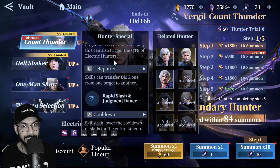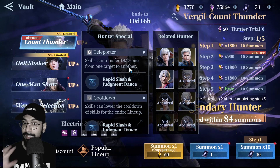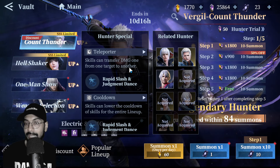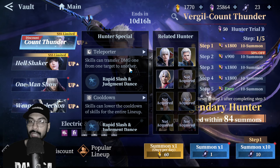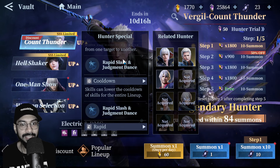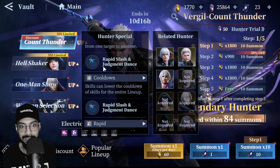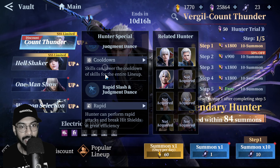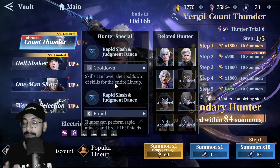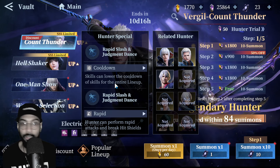We also have an electric Dante. His teleporter skill can transfer damage from one target to another — a totally unique mechanism. This skill can inflict damage on one character and then transfer it to another. On top of that, the rapid slash and adjustment dance cooldown skill can lower the cooldown of skills for the entire lineup. Skill cooldown reduction is always going to give you an extra edge in battle no matter what game mode you're playing.